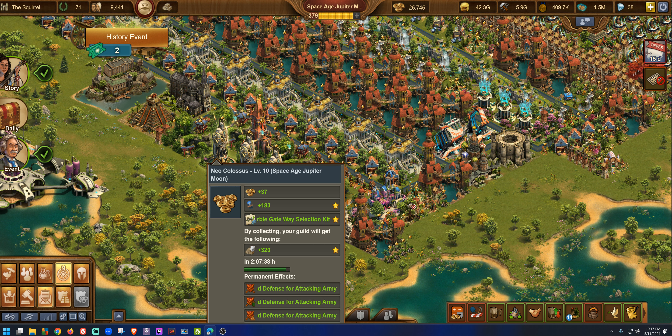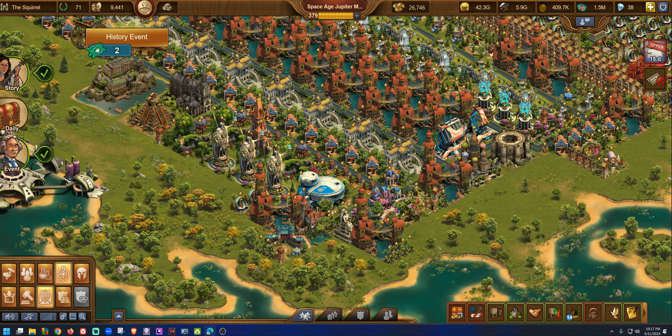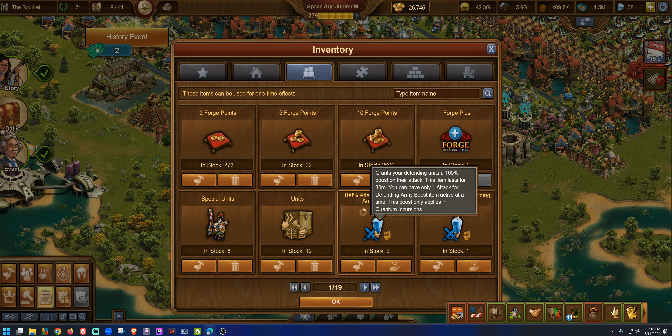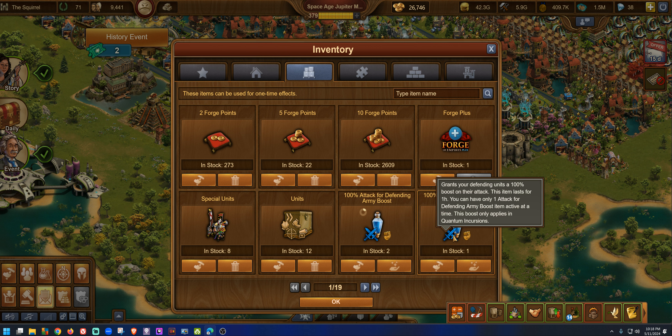Since collection is coming soon let's go to mass self-aid. We'll see an honest collection of the Neo Colossus — 183 goods, selection from the Royal Marble Gateway, 320 guild goods which is absolutely awesome. We're getting 44 percent attack and defense for the red army. It's awesome. Now here's a beautiful thing you're getting from the event.